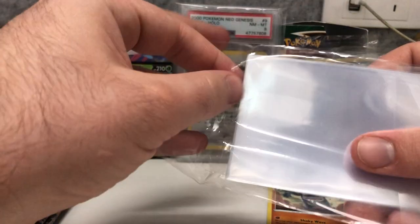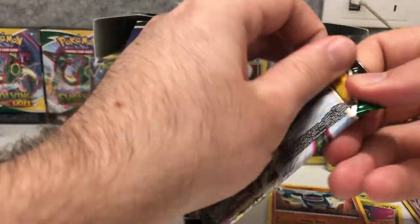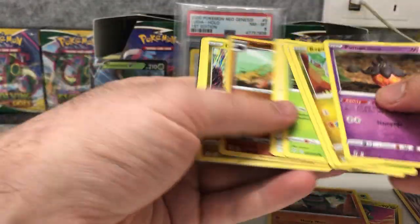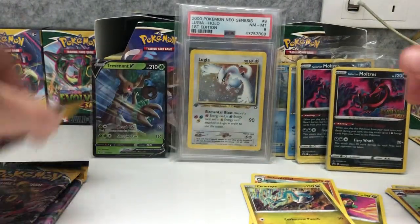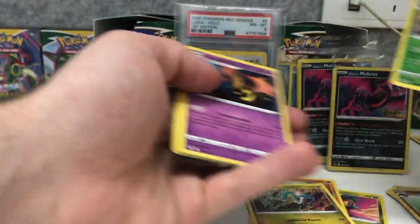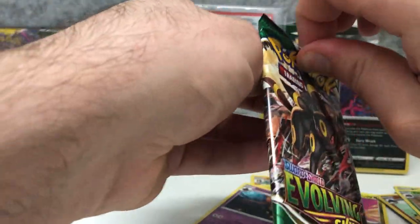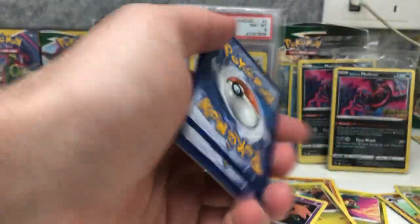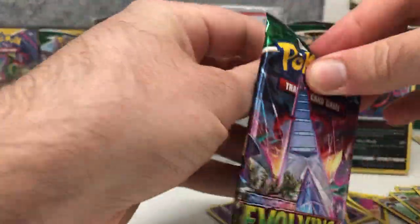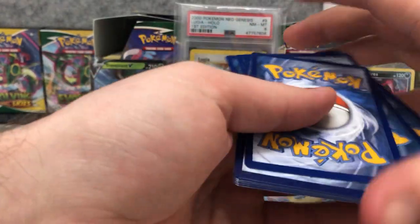Let's put that in a sleeve. Now the other four packs from the other box. Another green code — it's another Gigalith. Green code again, Crustle. Last two packs from the second box. Another green code, Toxicroak. White code! One, two, three, four — and whatever this last card is, it's really really glossy on the back compared to the ones before.